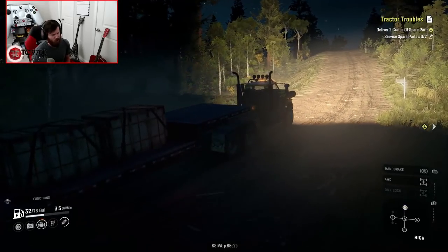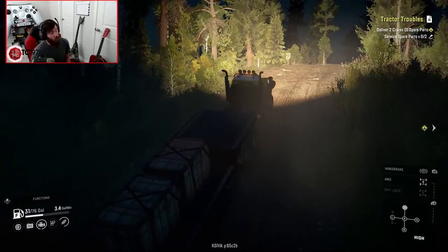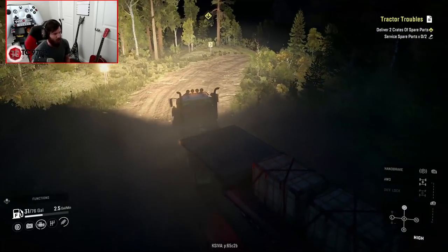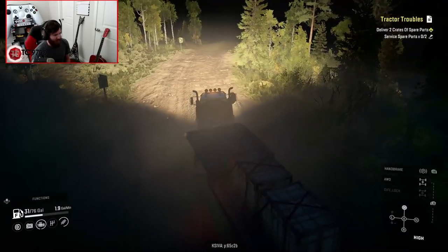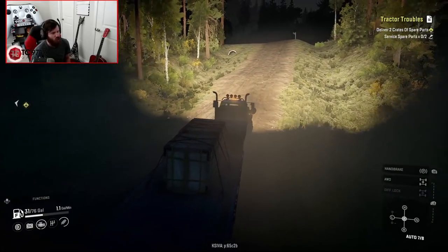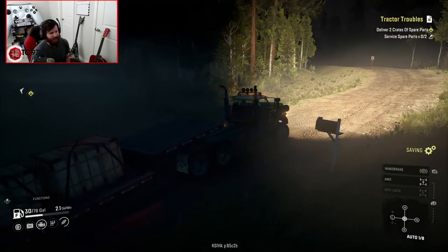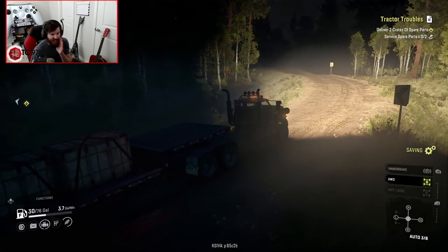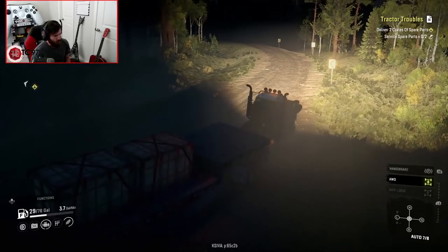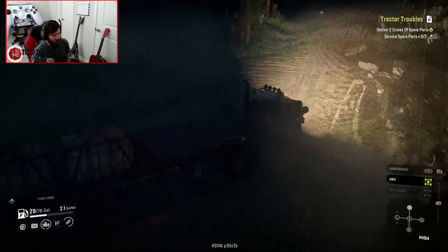I've got all-wheel drive on, even though I don't really need it. With a fully loaded trailer going up a hill, I would want all-wheel drive on though, because this truck will actually sometimes torque up just enough to lift that front axle off the ground, which is ridiculous for a vanilla truck. My grip on dirt is way better than my grip on pavement — on dirt I'm good to go. The farmer is probably asleep right now, but we're just gonna fix this tractor in the middle of the night. I just don't want his dog to bark and wake him up.